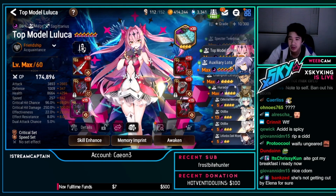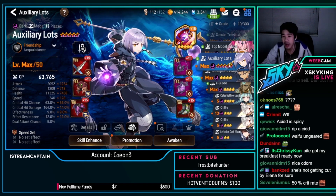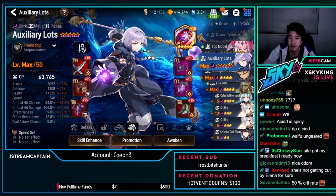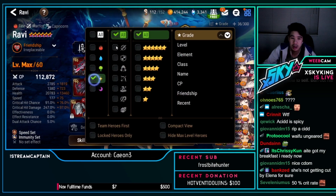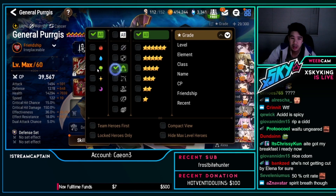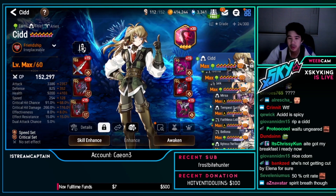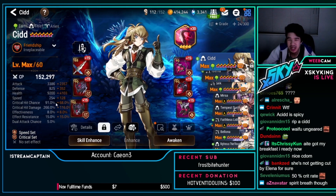Interesting — Alots is slow, so he doesn't use Alots insanely fast. He doesn't use Judge Kisei either. It's a slow Alots with Spur. His build cycles Sid: 3.3k attack, 254 speed, 91% crit chance, 266 crit damage — that's a pretty disgusting Sid.